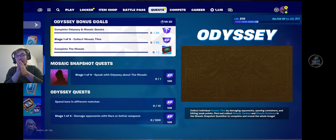The mosaic is obviously there on the right - you can see what it's roughly going to look like. It looks like Cerberus is coming out of Pandora's box, but we'll find out a little bit more about that. To get those mosaic tiles, you have to damage opponents, open containers, and hit weak points - fairly simple. And to get the bigger parts, you must find and collect mosaic caches and mosaic emblems in the snapshot quest line to complete and reveal the whole image.